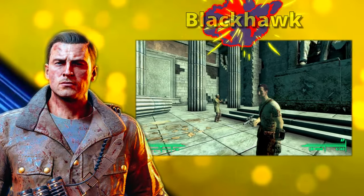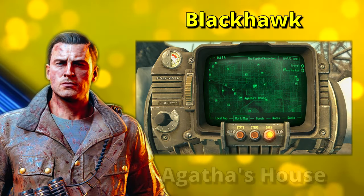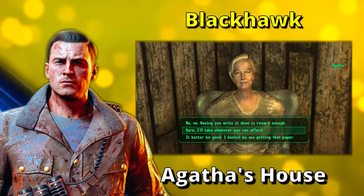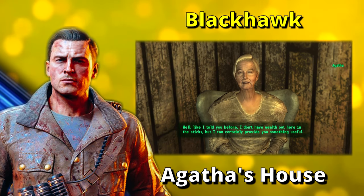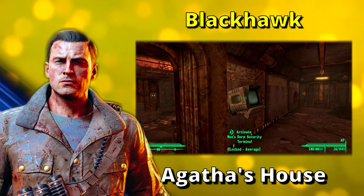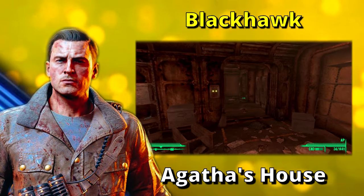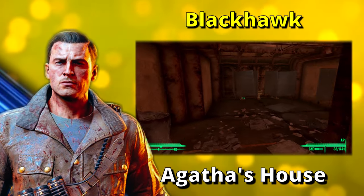Now it's time to talk about the Black Hawk Magnum. The Black Hawk Revolver can be obtained by asking Agatha for a reward after giving her the sheet music book during completion of the quest Agatha's Song. Be nice to the old lady — if you don't, she's not going to give you the weapon. A sheet music book can also be found in Vault 92 where you find the violin for Agatha, specifically in the living quarters in the bathroom of the men's quarters, inside the closed stall on the ground next to the toilet.